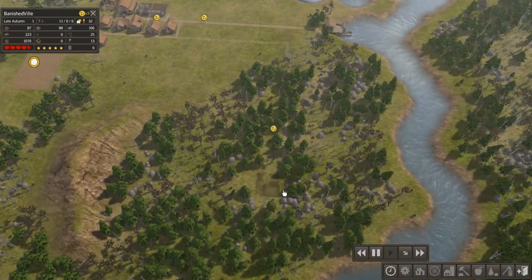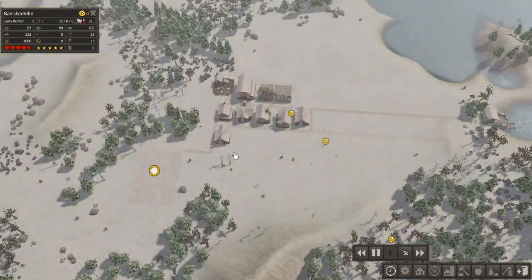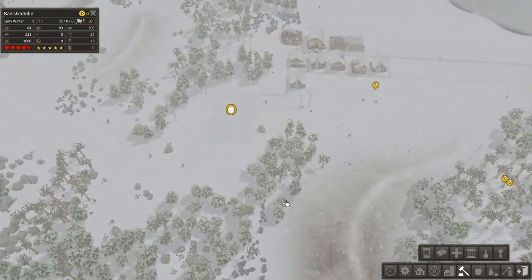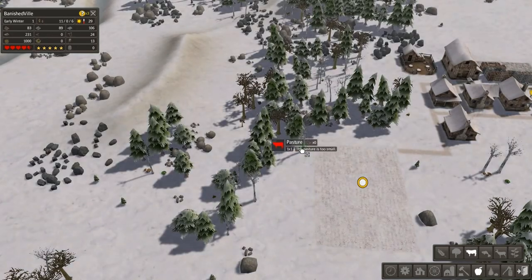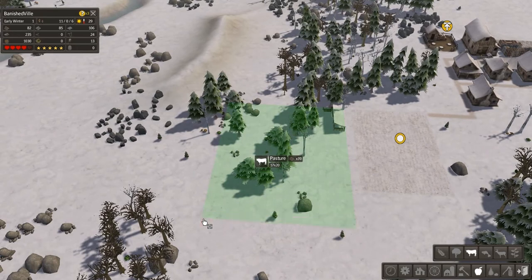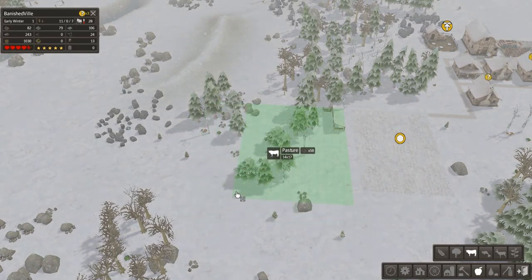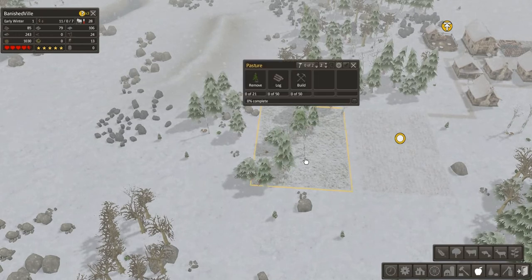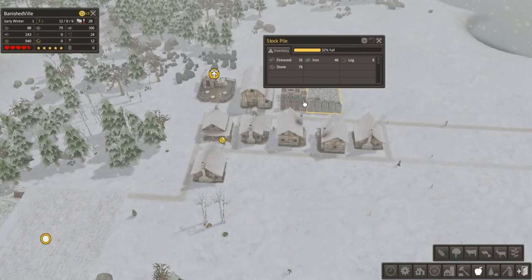I've got my forester going up. Here we go — late autumn and now it's snowing. I'm going to start building a pasture. This pasture is too small — how big can I make it? At least 20 by 20 — that's pretty big. I don't need it that big yet, so let's do 15 by 12. Get that building — gotta remove 21 pieces of stuff, then some logs. How is our log supply? 682 — perfect. Now my herbalist is up and going.